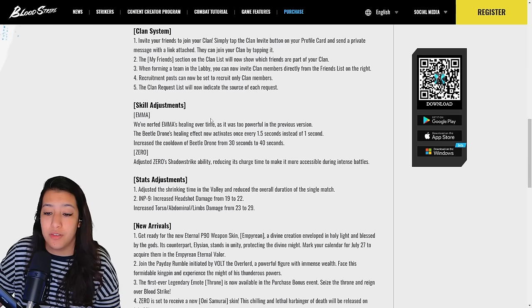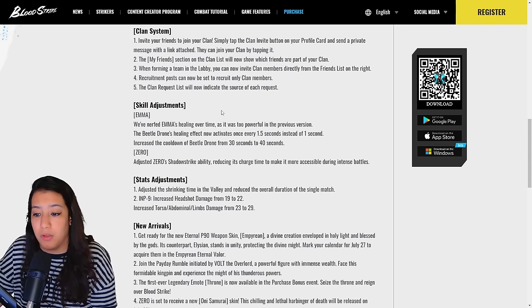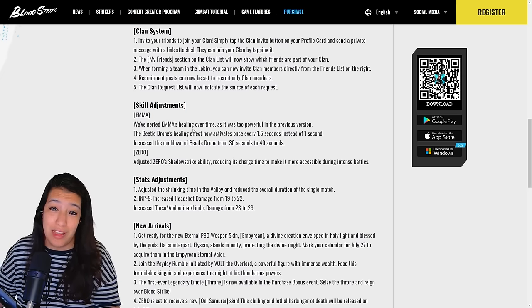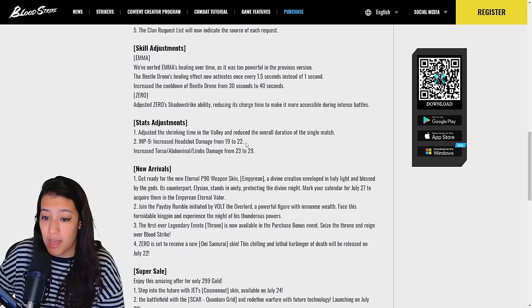For striker changes: Emma's healing over time has been nerfed as it was too powerful in the previous version. Zero's Shadow Strike ability has had its charge time reduced to make it more accessible during intense battles — Zero is going to feel a little more snappy and faster, which makes sense since he's a ninja.